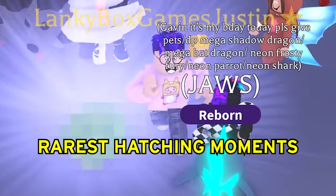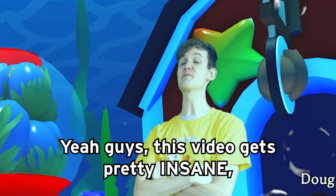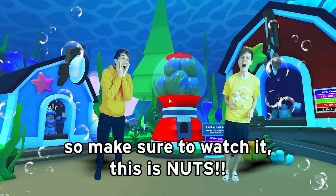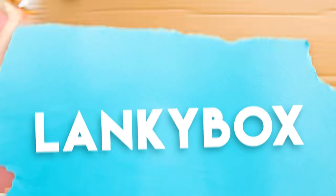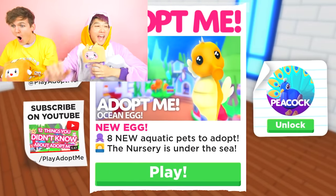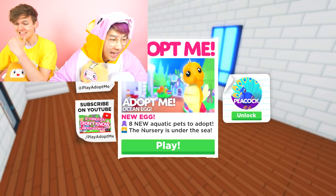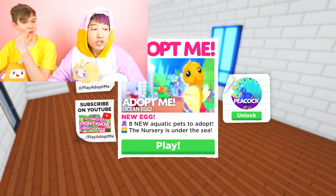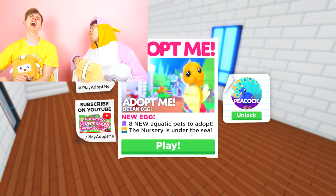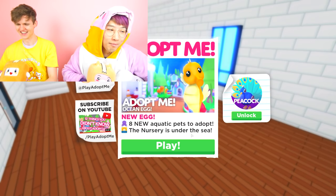At the end of this video we had one of the rarest hatching moments in our entire Adopt Me careers. This video gets pretty insane so make sure to watch it. What is up guys, welcome to the show! Today we are hatching the new Ocean Egg in Adopt Me. The Ocean Egg update just launched — it says eight new aquatic pets to adopt, and the nursery is under the sea!